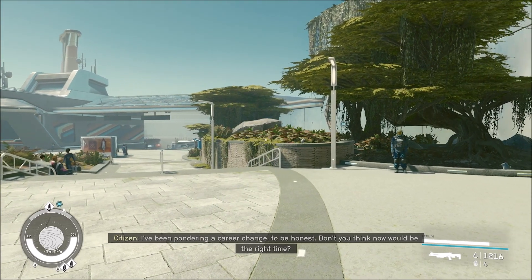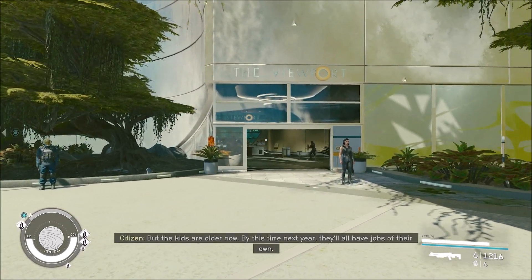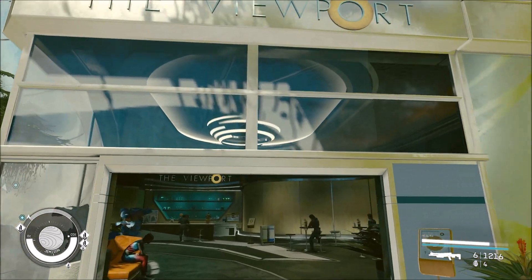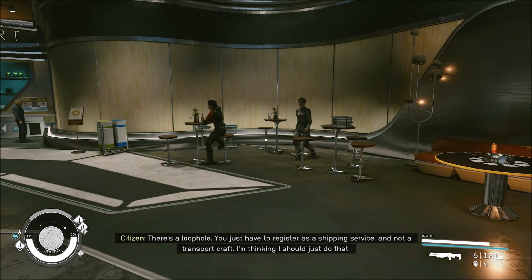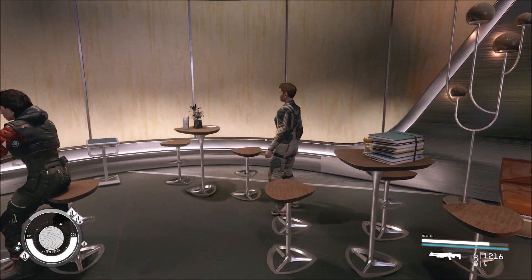Welcome, I'm Decoy. Today I'm going to show you where you can hire crew to help out with your ship and your outpost. The first thing you're going to need to do is find your local bar, like the Viewport in New Atlantis. There's a very specific type of NPC you're looking for.